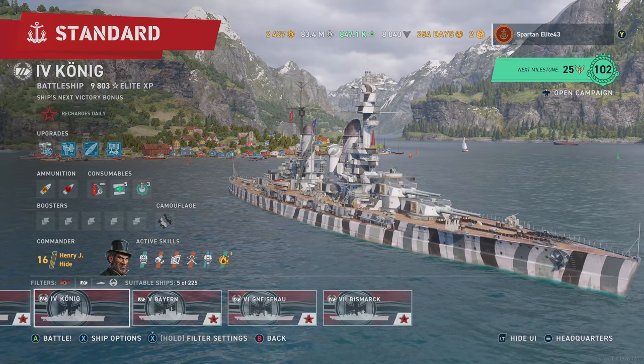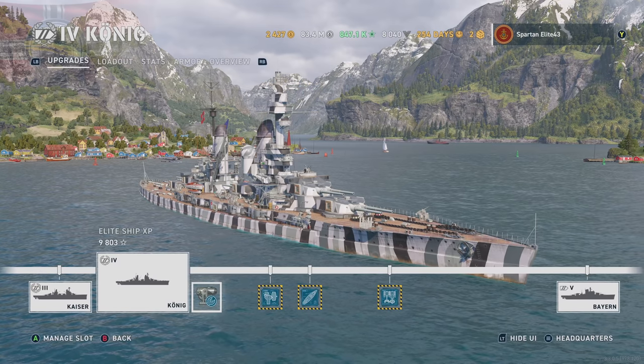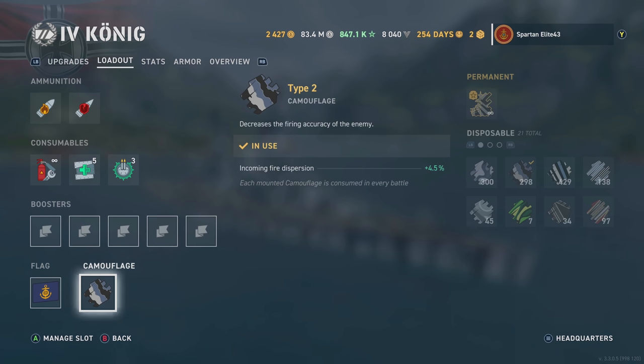Here is our build. We are running Aiming Systems Mod 1 — no surprise there. We are fully upgraded. For the loadout, we are running Community Contributor Flag and a Type 2 camo. That gives you the 4.5% incoming fire dispersion. I don't really care about lower concealment because I'm always firing my guns anyway — I'm going to be spotted regardless. But having that 4.5% dispersion debuff on enemies is helpful.